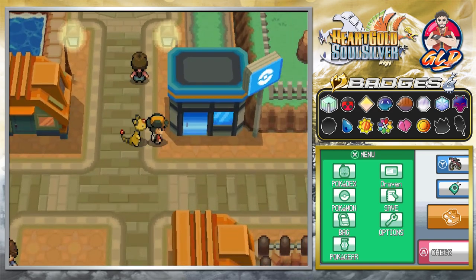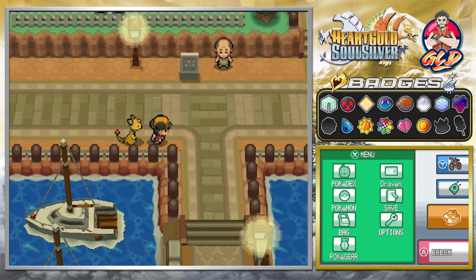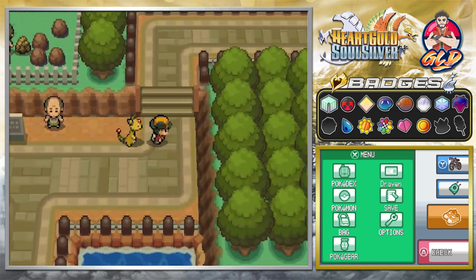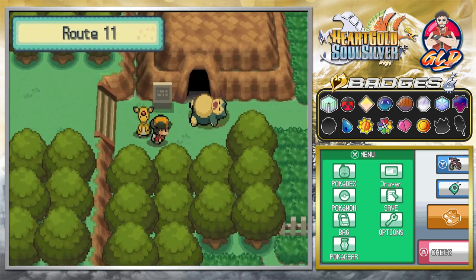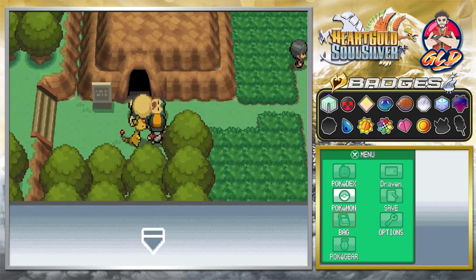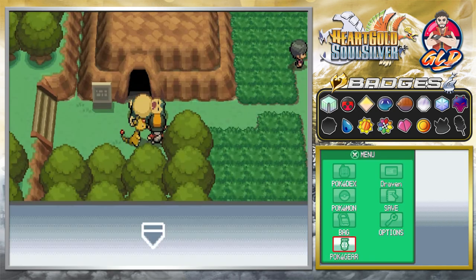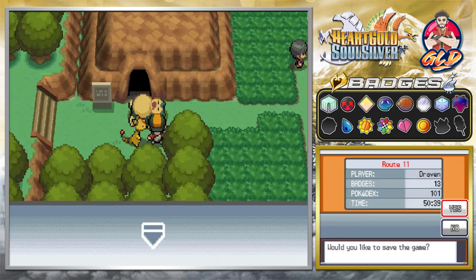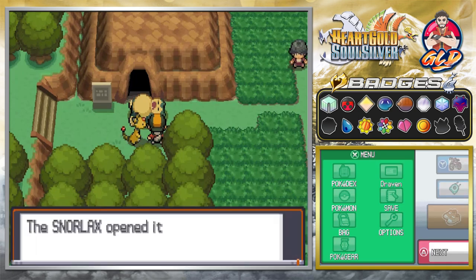Okay, so here we are in Vermilion City. The way you wake Snorlax up is very simple — go to the Poké Flute radio channel and walk up to Snorlax and press A. I'm going to save my game first because it's the only Snorlax you can find. And there it is — Snorlax opened its eyes wide!